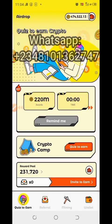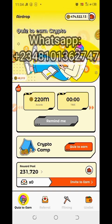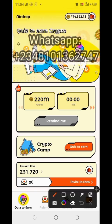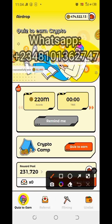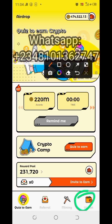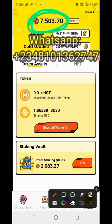If you decide not to play Quiz to Earn, you can click on the Wallet. That's another way you can earn — click on the Wallet here. That's by staking whatever you currently have.